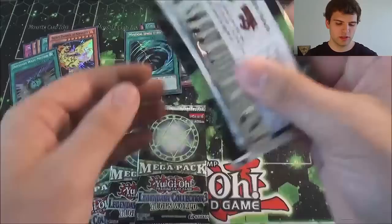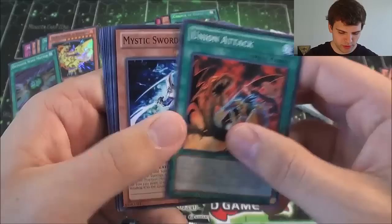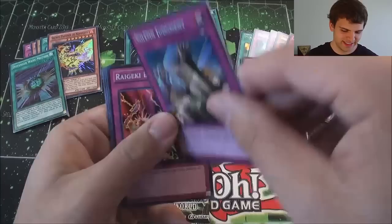Diffusion Wave Motion Super Rare. Alright, here we go — so far we're doing amazing on this one. Union Attack, Mystic Swordsman Level 6, Hidden Soldiers, an Ultra Rare Trap Hole, and very nice — a Secret Rare Solemn Judgment! Epic. And a Super Rare Raigeki Break.